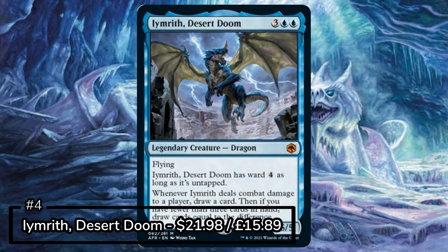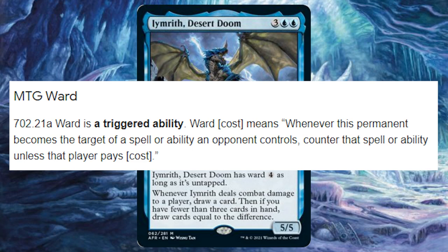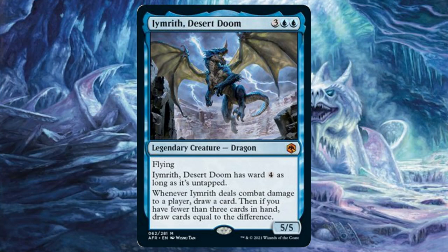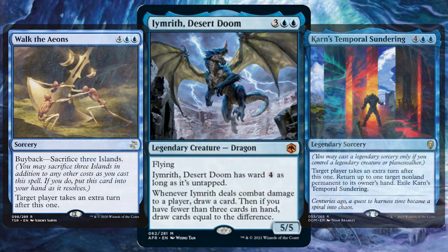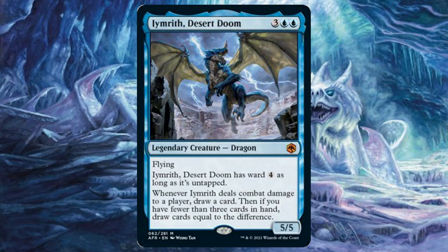Just missing out on the top 3 we have Iymrith, Desert Doom. Iymrith is a 5-5 dragon with flying that has Ward 4 as long as it's untapped. Ward of course being the new protection ability that says when this creature becomes the target of a spell or ability, counter it unless your opponent pays — in this case 4. With Iymrith we really want to attack, so add in all those ways to make sure damage goes through, because when it deals combat damage to a player you draw a card, and if you have fewer than 3 cards in hand you draw up to the difference. A good strategy is to play plenty of cheap cards so your hand is always running low — attack, trigger Iymrith, and fill that hand again. Get all that trusty equipment, maybe some of those beloved blue extra-turns cards to double the effects, and lastly cards that give you even more of a chance to get that damage through. Boy do I love Archetype of Imagination. Iymrith is such a great new card and one that may even work well in a 5-colour dragon tribal deck, which is still due to come up on this list.